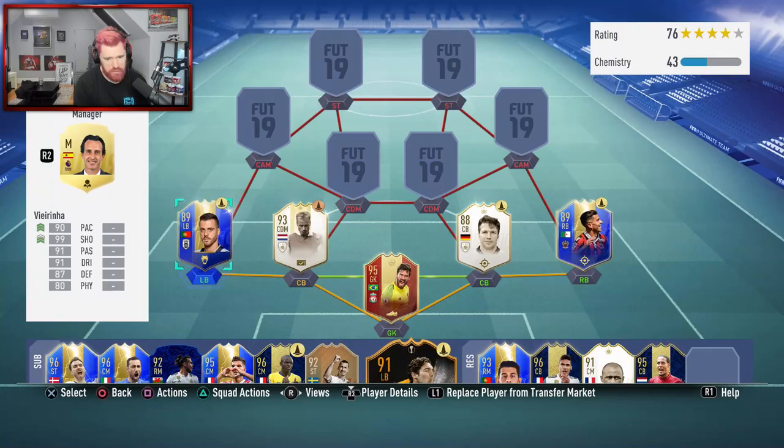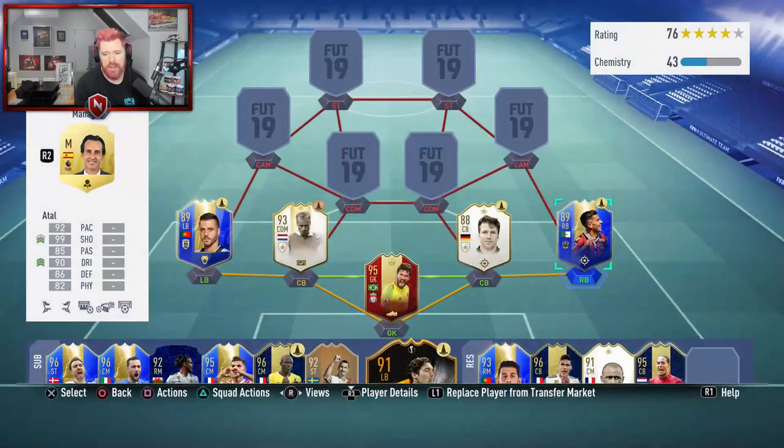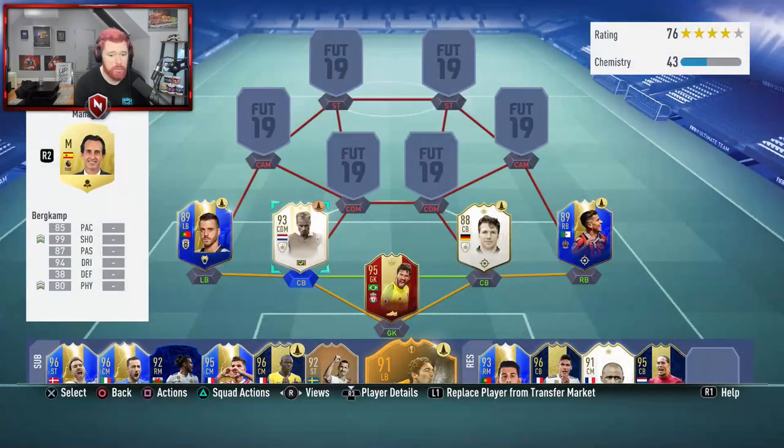There are a couple of players I've never really used before. This is the first time I'm ever going to use this Atal card, and I've never used this Vierinha card either. This Vierinha card looks very, very good — a little low on strength and composure, but as a defender composure doesn't really matter too much. Other than that, the card is incredibly well balanced and well rounded. Looks like he's going to be a beast.